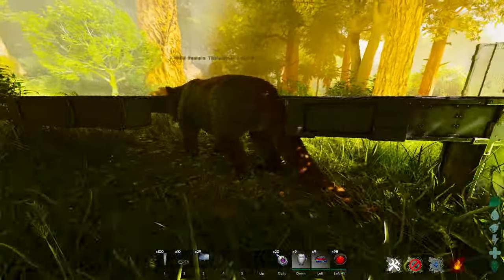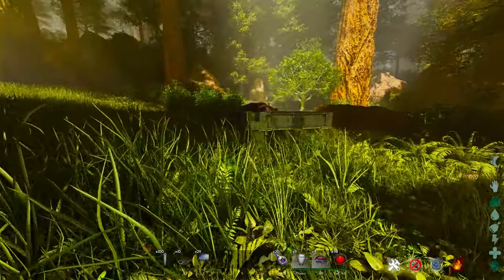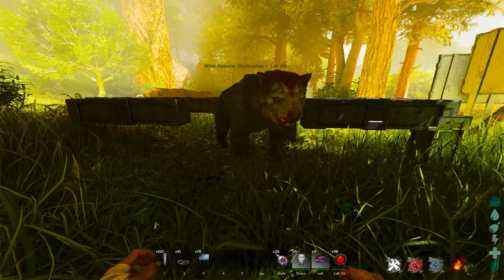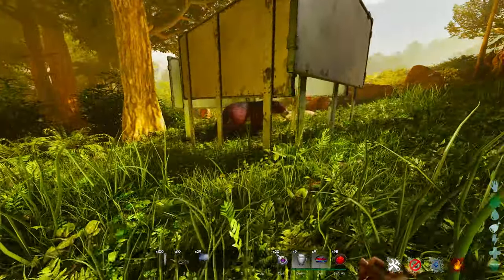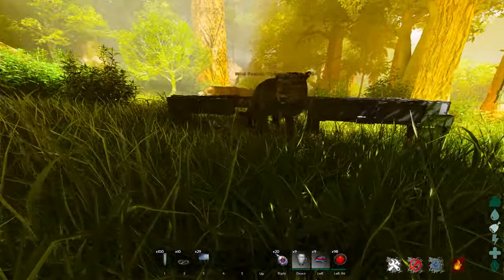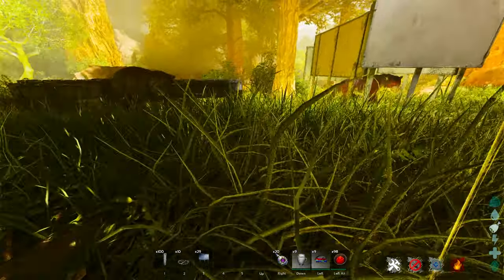They're both very useful traps but I feel like the pillar one always works because sometimes thylas will see the billboard pathway and change how they behave. This is a very simple trap, nothing super difficult about it, and it works every time. Hopefully these two traps help you out — if you don't mind, smash that like button and leave a comment. I'd appreciate it.